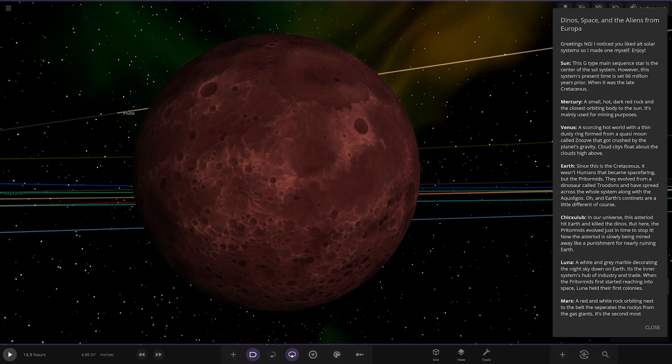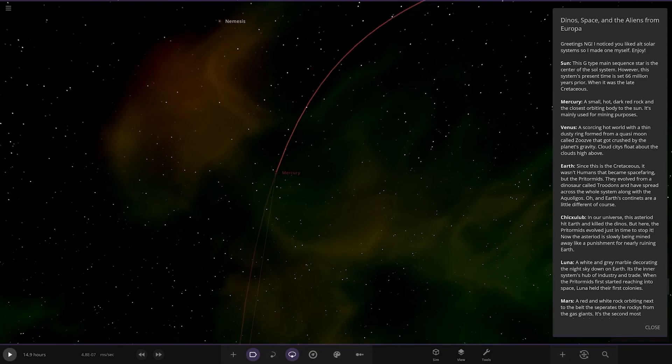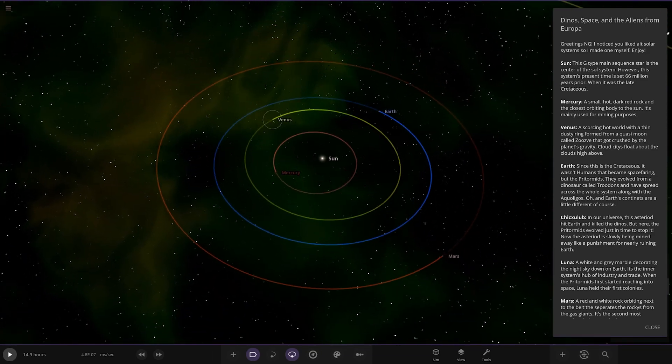Notice how it says mining — that means there's already some sort of civilisation here, but if this is 55 million years ago, effectively there are no humans really going at this point. And it looks like Earth has a custom texture — I just saw it on the side there.